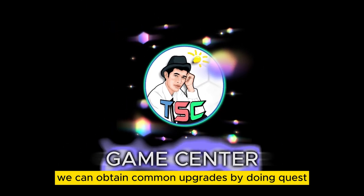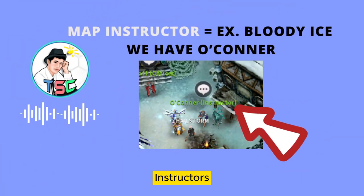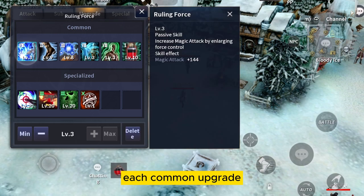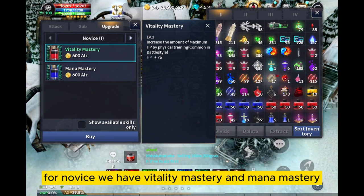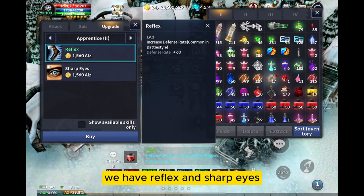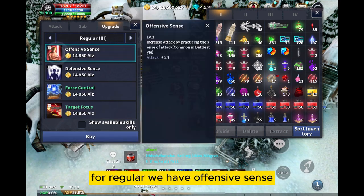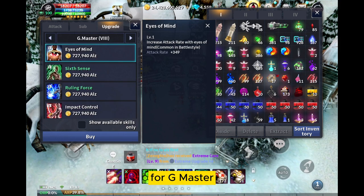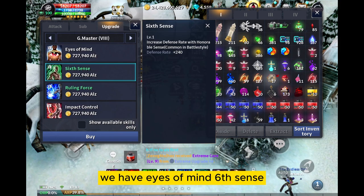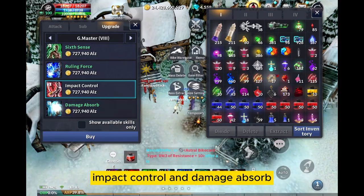We can obtain common upgrades by doing quests and by purchasing in Map Instructor's skill bookshops. Each common upgrade requires a certain level of skill rank. For Novice, we have Vitality Mastery and Mana Mastery. For Apprentice, we have Reflex and Sharp Eyes. For Regular, we have Offensive Sense, Defensive Sense, and Force Control. For G Master, we have Eyes of Mind, Sixth Sense, Ruling Force, and Damage Absorbed.